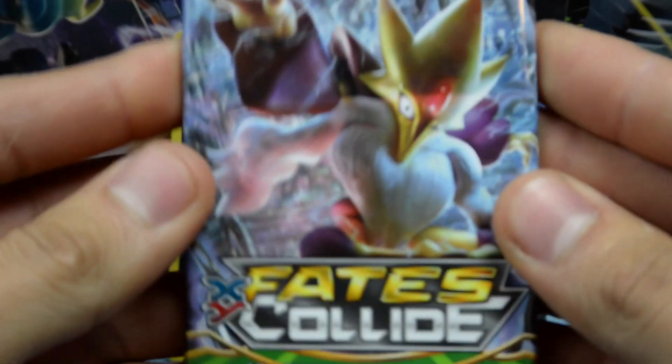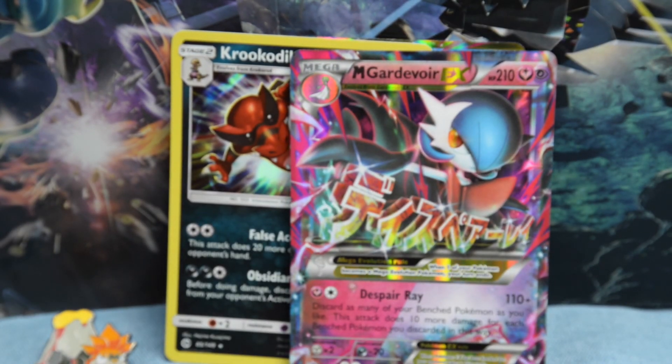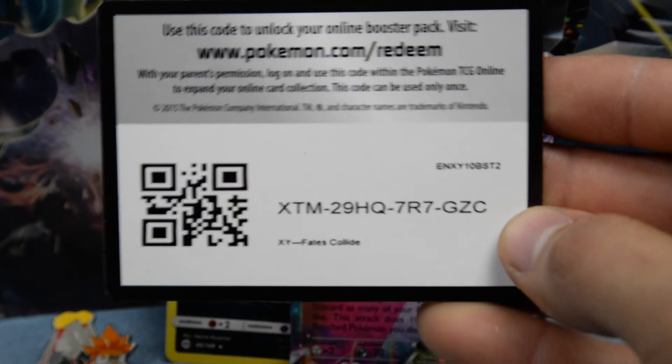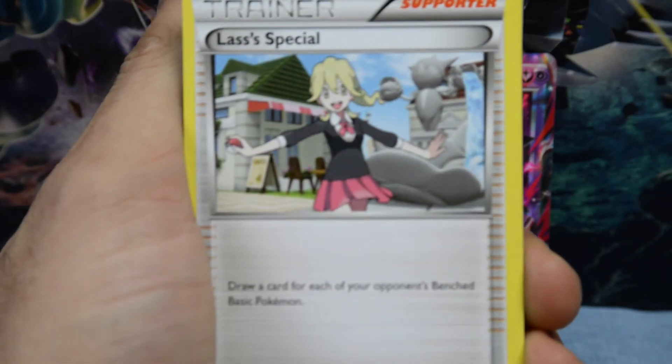So now we're gonna do a Fates Collide pack. I mean, we already pulled two other EXes on top of the Mega Camera EX that comes with the box. I don't know how we can get any more luck here. I'll give you guys that code card real quick — that one has a texture to it as well, which is weird. I don't think I've felt textured code cards before. That was Steam Siege. I'm gonna do three from the back to the front — last is special.